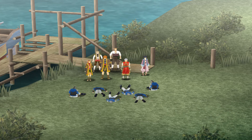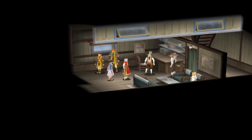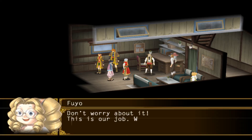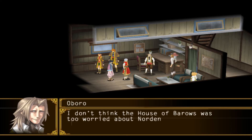After knocking the soldiers out, the party returns to Rainwall and Oboro's office. Norden has sobered up and expresses remorse for getting us mixed up in his troubles. He seems much more open to talking now, but says he still needs some time to gather his thoughts. Oboro says we can return to our duties and he will deliver Norden's testimony when he's ready. And with that, we've completed this case — investigation complete, case closed.